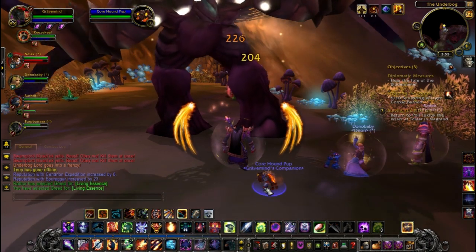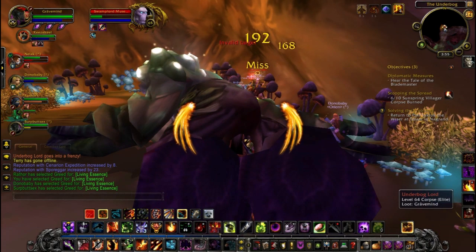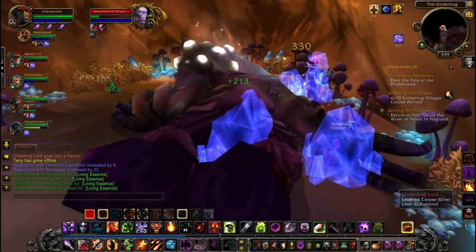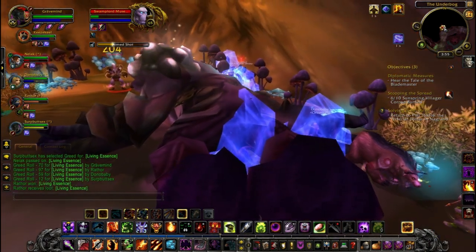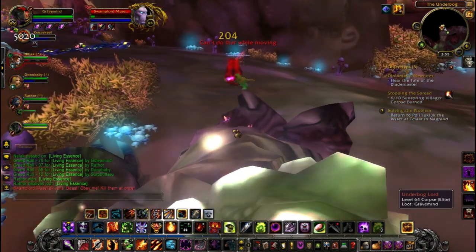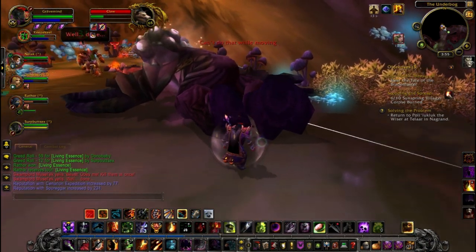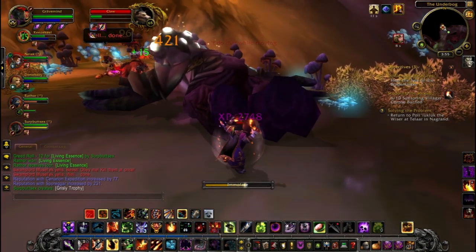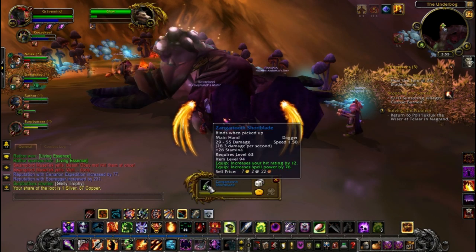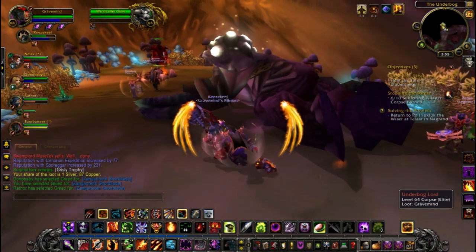We're going to select greed on this item - I don't really need it. If you get it you can sell it later or disenchant it. That hunter has a green tiger as a pet - I've never seen one of those before. His name is Claw. I don't really need this other item either - I've got a magic wand, so I'll pass on that.